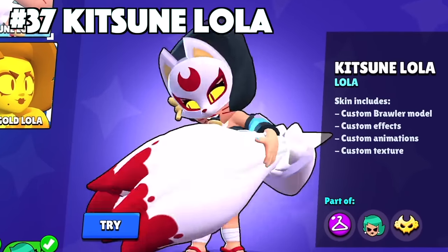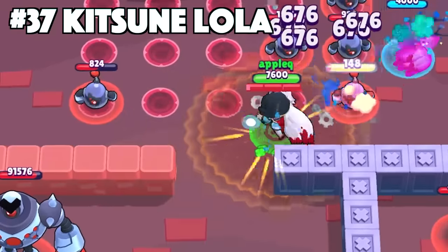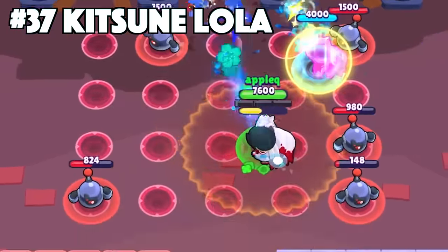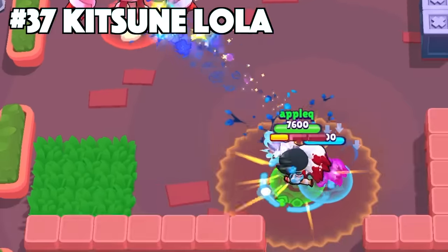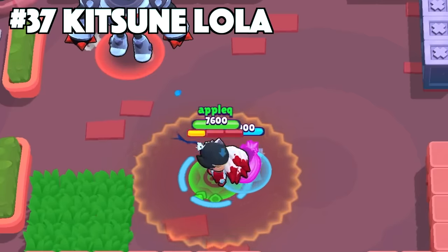Lola's best skin is Kitsune Lola. Kitsune Lola is a one-of-a-kind skin in Brawl Stars. She has her mask to look like Kitsune, along with her glowing yellow eyes, which none of the other Lola skins have. She also has the custom effects, animations, and texture. This skin looks even cooler when you spawn in the clone and you have the replica of Kitsune Lola as well as the Kitsune.